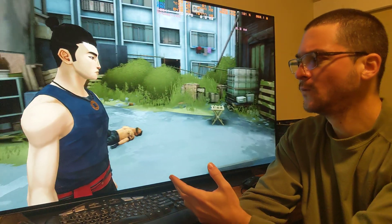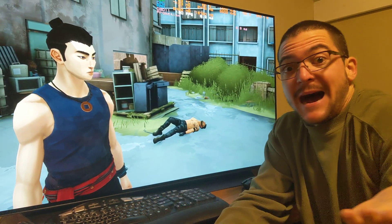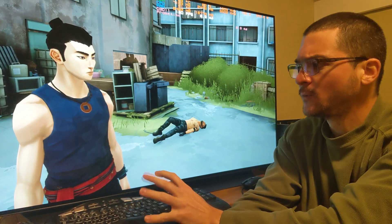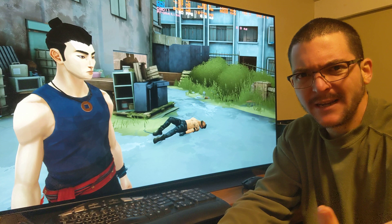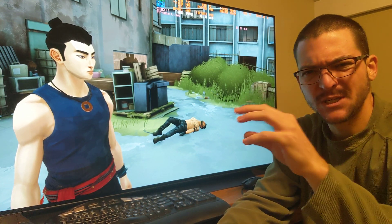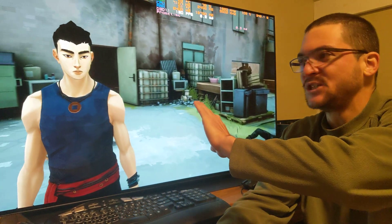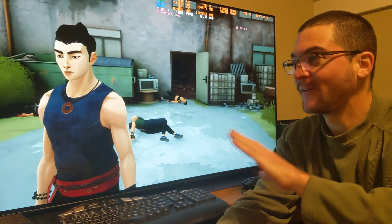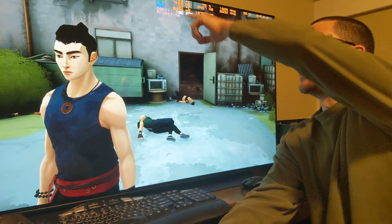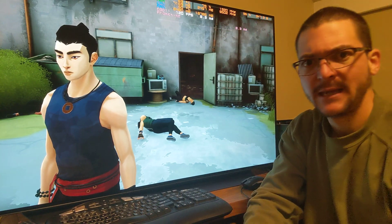You do have to remove the motion blur that comes with the game. I don't understand why it comes forced in the engine, so you have to modify the config file, but it's very easy to do - I'm going to show you how. It's just one line you have to change. After that, this is just perfection. I have anti-aliasing off, no motion blur, 120 rock solid. The GPU utilization is like 80 percent.